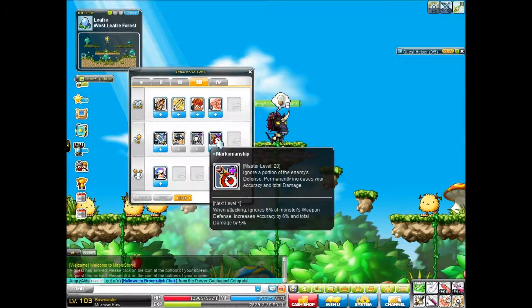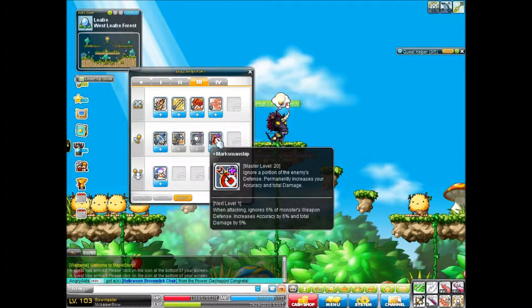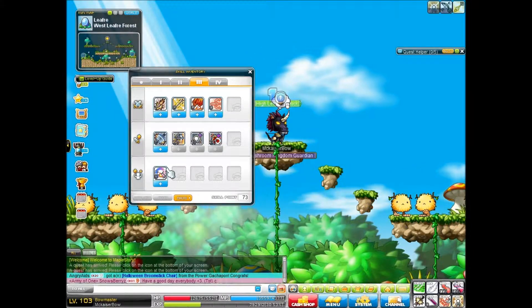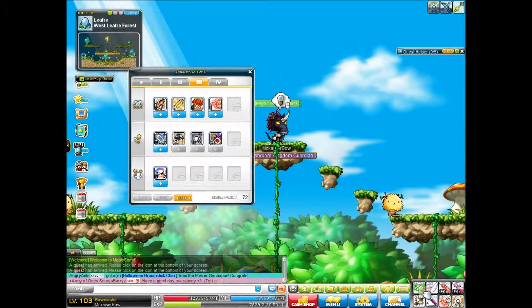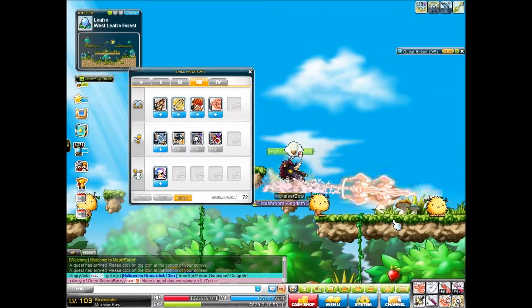Invasion boost — always max that out. It attacks 6% of monster's defense, about 5%. We'll max that. Hookshot — I want to see that. Alright, so we got a new skill.